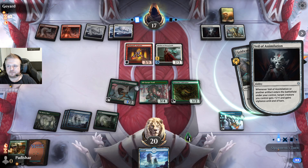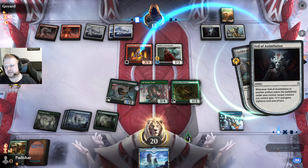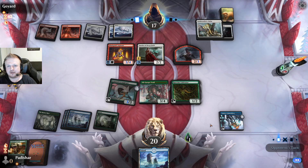The Helm triggers the Assimilation thing but my three-four is just too massive for them to do anything about.